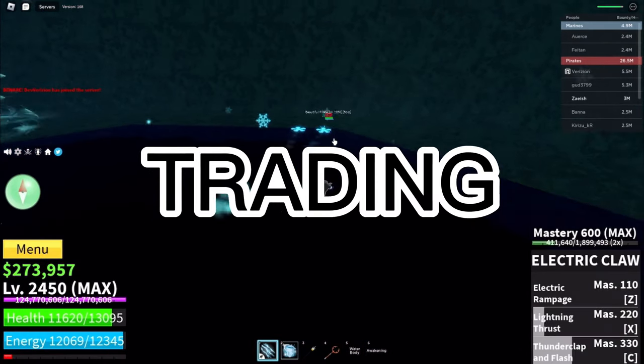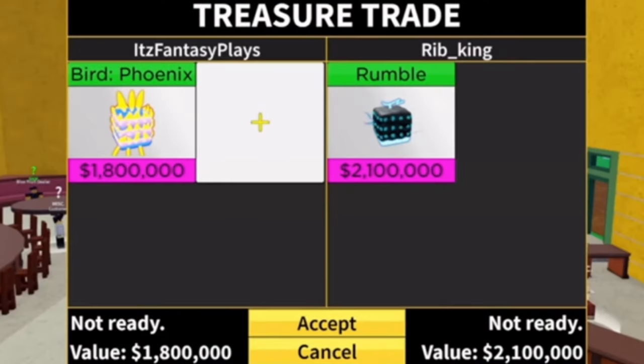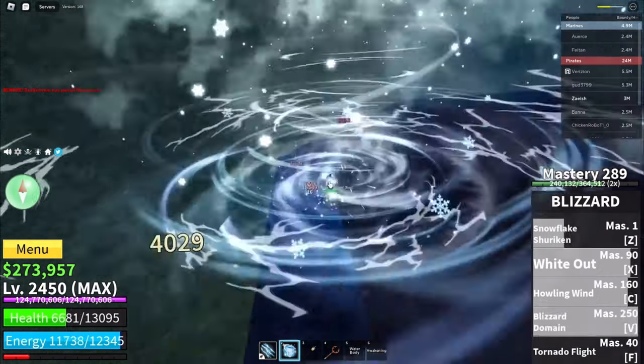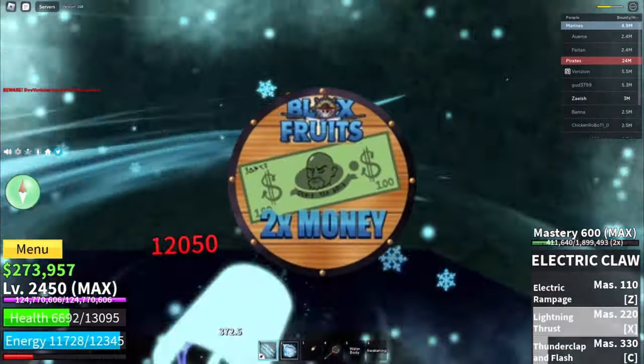The third way to get the Doe Fruit is by trading. You can get the Doe Fruit by trading the fruit you have for a better fruit, and that fruit for a better fruit, and that fruit for an even better fruit. You keep getting better and better fruits until you get the Doe Fruit. But that's harder than it sounds, so another way to trade is by trading people Game Passes, because depending on the Game Pass you have, it can be really valuable.